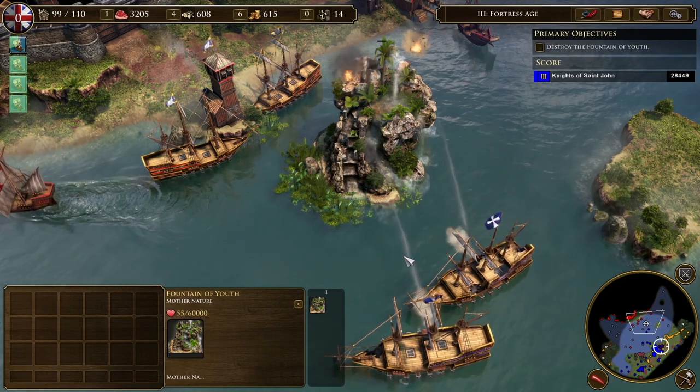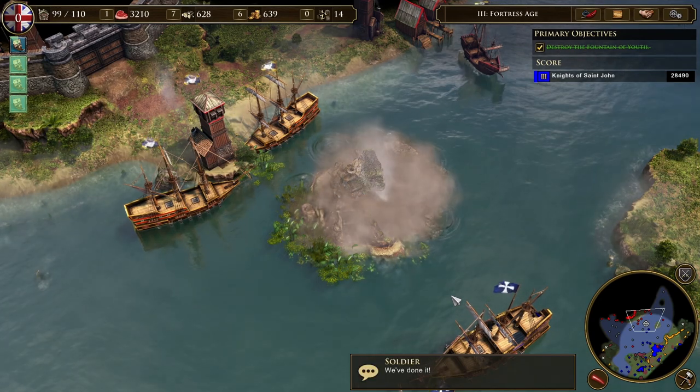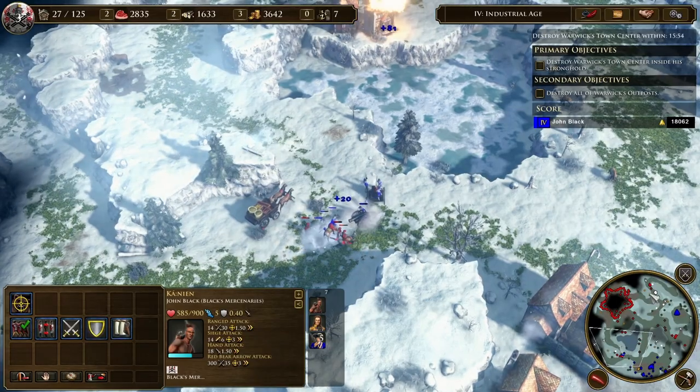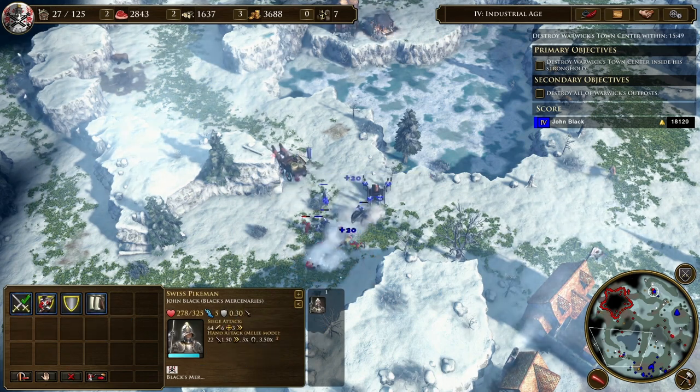The game offers three lengthy story campaigns to play through, which give you different scenarios that mix things up a bit. You'll take on missions such as destroying the Fountain of Youth before it can fall into the wrong hands, or capturing supply wagons as your only means of resources. I'm usually a fan of playing these games nice and slowly, building up a big base and an even bigger army, but the story campaigns encourage you to try different strategies. They're well-crafted, if a bit easy, and give you a varied experience.